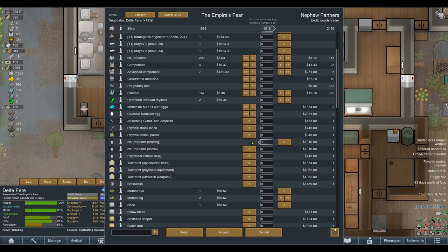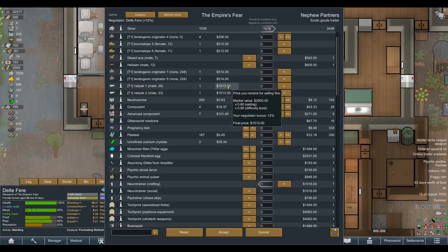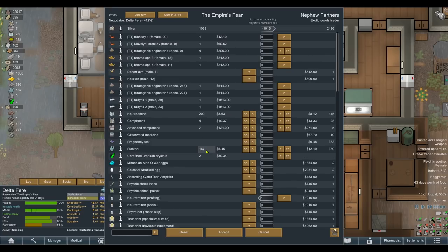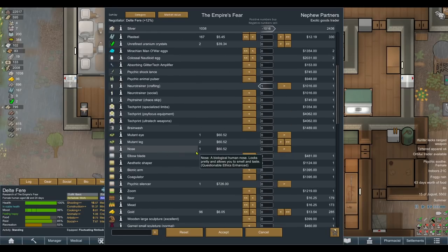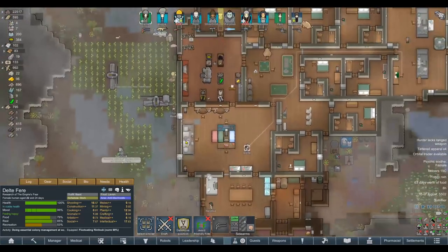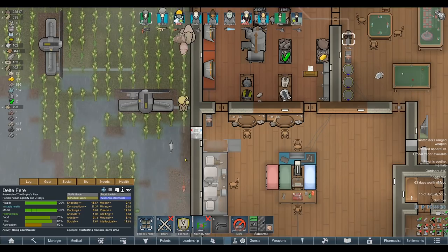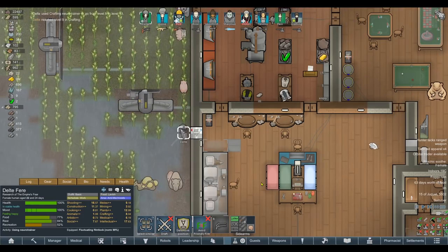Oh, we're trying crafting! There's a crafting trainer - we don't need to worry about buying components when we could just buy that. We've got 696 steel and four components. Let's see if we can afford these ultra tech weapons by selling some stuff. We definitely can't afford the weapons though; even selling the psychic silencer won't give us a quarter of what we need. You know what, let's just go with the crafting trainer.